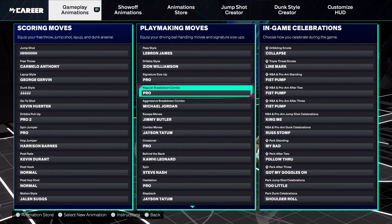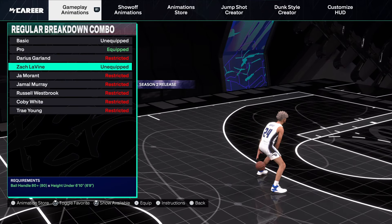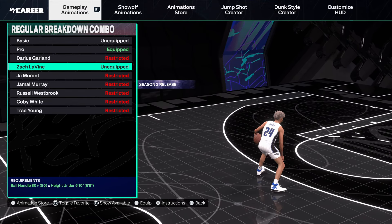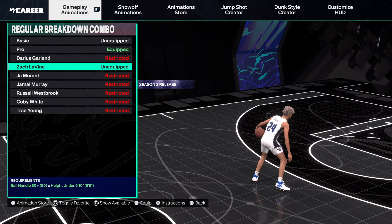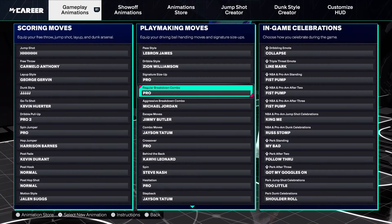Regular breakdown is also Pro. Zach Levine's dribble moves in general are just pretty good — if you go full Zach Levine dribble moves it probably won't even be bad. But I like Pro better; it's just a little better, not too much of a difference.